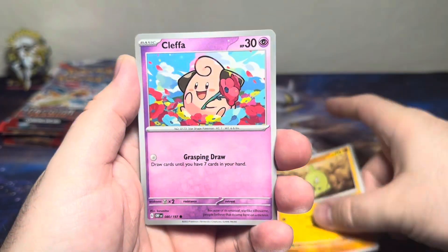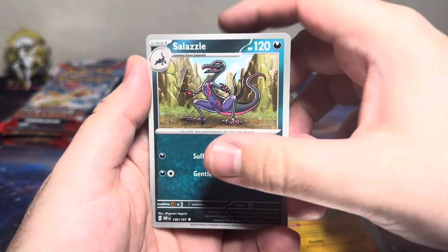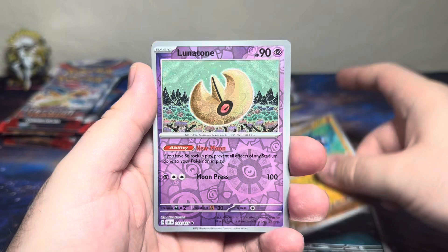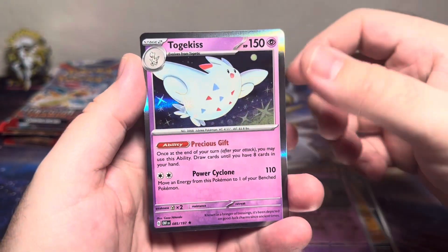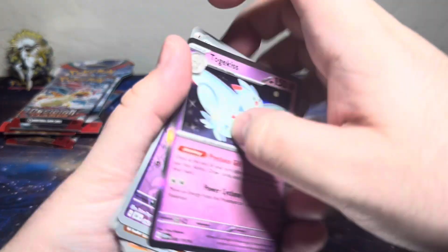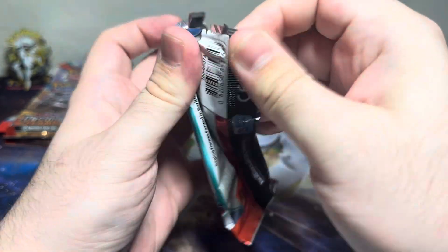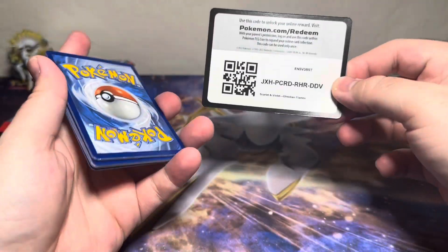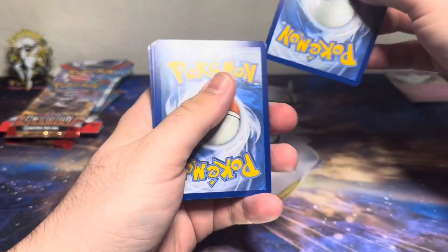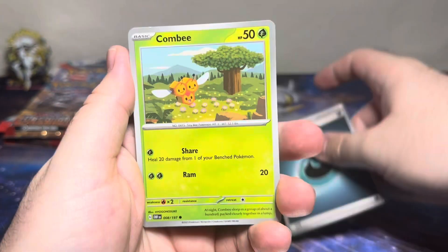Let's see what lies inside these Obsidian Flames non-ETB booster packs. Larvitar having himself a little snacky snack, Frogadier, Stunfisk, Salazzle, Whiscash, Lunatone — oh that's nice, I like that — and a Togekiss holographic! Let's go. Hopefully lady luck will give us a kiss and bring us a Charizard, because allegedly everybody's pulling a Charizard, but I'll probably be the only person in the world who doesn't pull one.